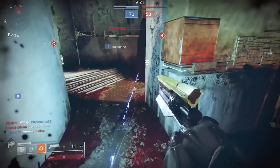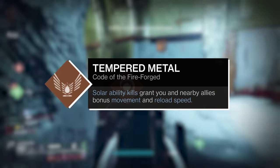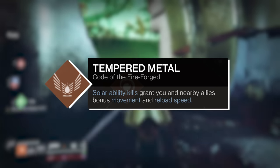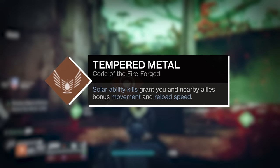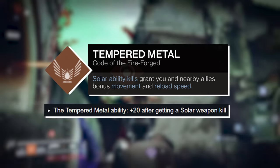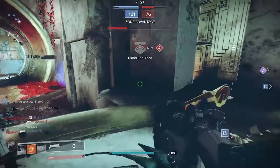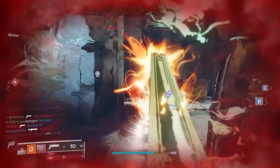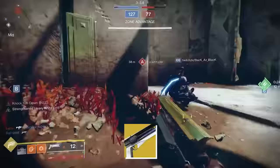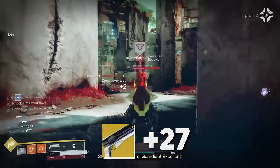The next one I want you to look at is actually the perk Tempered Metal. Tempered Metal is an ability on top-tree Sunbreaker where solar ability kills grant you and nearby allies bonus movement and reload speed. However, starting next season, Tempered Metal is getting a change where you're granted plus 20 airborne effectiveness after getting a solar weapon kill. That's not hard at all — we have a number of exotics we could pair this with. Vex Mythoclast, Sunshot — which, by the way, is getting a buff next season with its own plus 27 in airborne effectiveness.